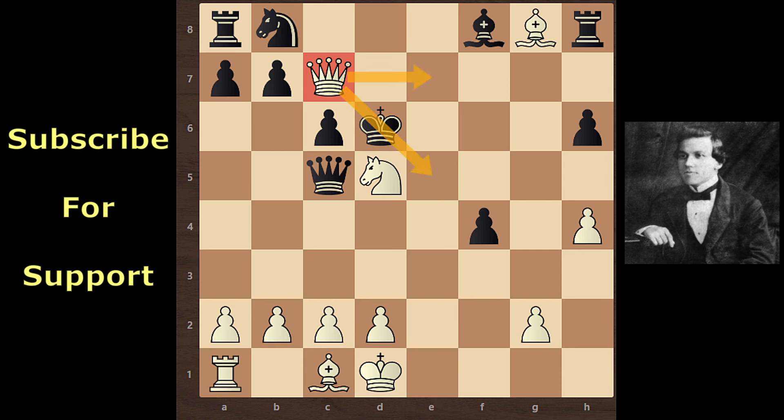Black moves the King to d6. The final move: Queen c7 and checkmate! The King has no moves. Paul Murphy delivers checkmate with Queen e6 not possible because the c7 square is covered by the Knight. After King d6, Paul Murphy moves his Queen to c7 and checkmate!